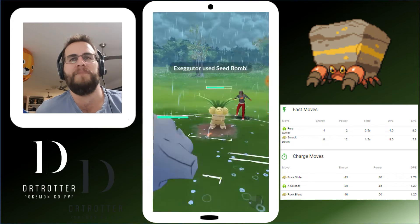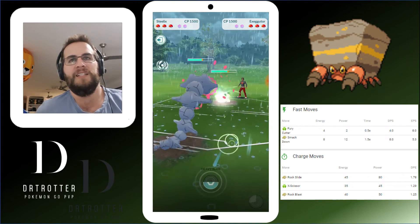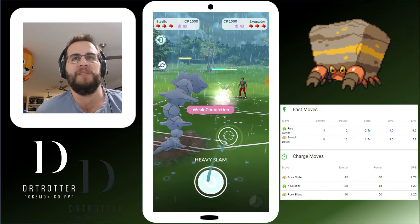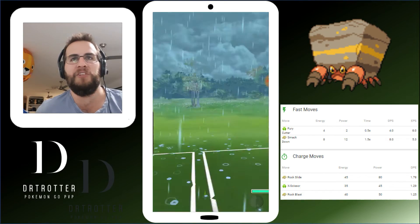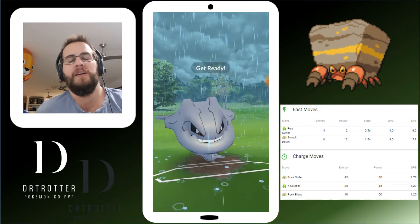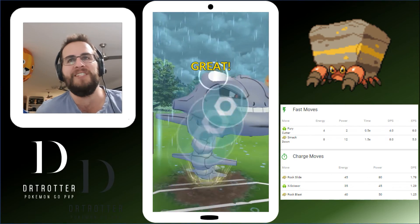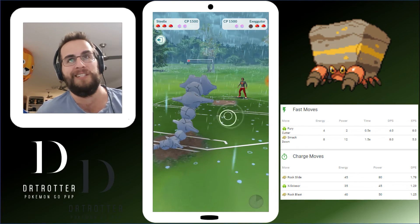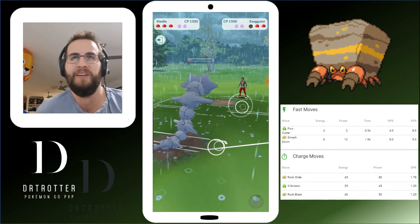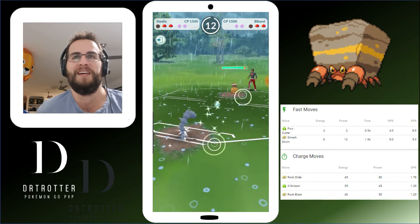Dumb switch in, right. But what can you do? We're obviously going to be resisting these Confusions and only taking neutral damage from these Psybeams. Without Crunch, Heavy Slam is just a bit too expensive. But he didn't shield — if he had shielded we were in trouble. Really glad we got away with that one.